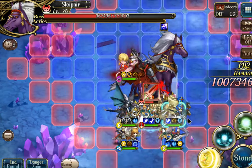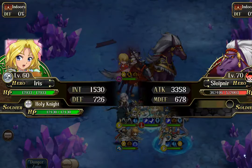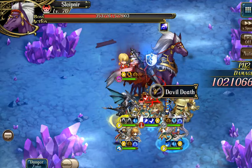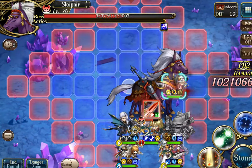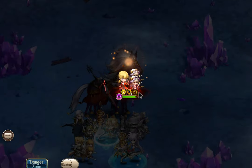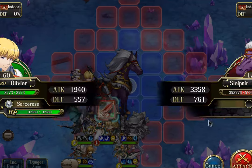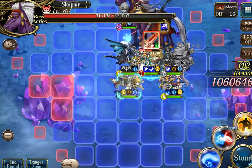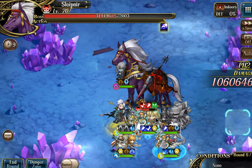I'm going to start by moving Iris down here and attacking with her — hopefully getting a Charon proc. We got a Charon proc, great. We can move, aim, and you can see he only has one turn left — and come back. Now the hunted debuff is off us and Slepnir will not attack us this turn, which is fantastic. So I can feel free to just DPS him with the rest of my units.